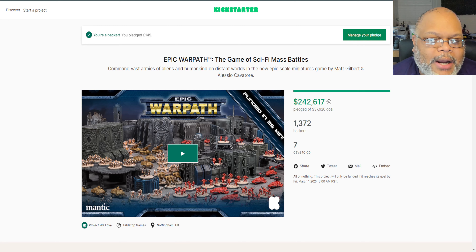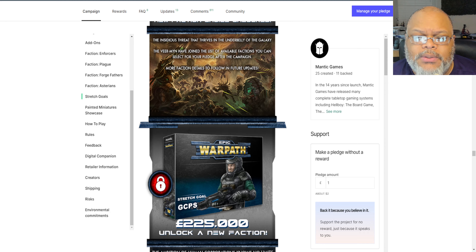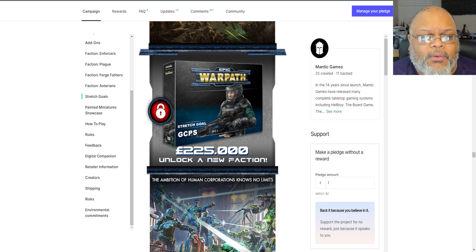The FOMO will really set in and people on the fence will hop in during the final days. Originally the first new faction unlock, the Veermen, was set at £250,000, but here's our first update: Mantic has adjusted the stretch goal amounts. The Veermen actually got unlocked at £175,000, so the Veermen are going to be one of your faction choices in the pledge manager. They've also detailed out the rest of the path forward for the remaining faction unlocks.